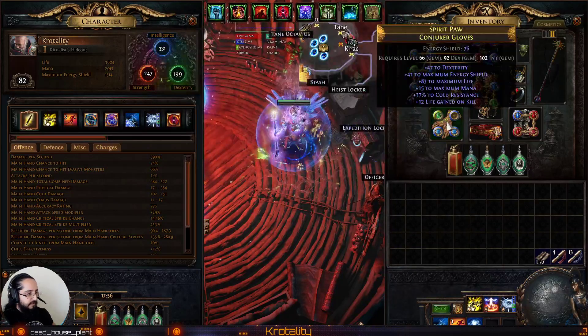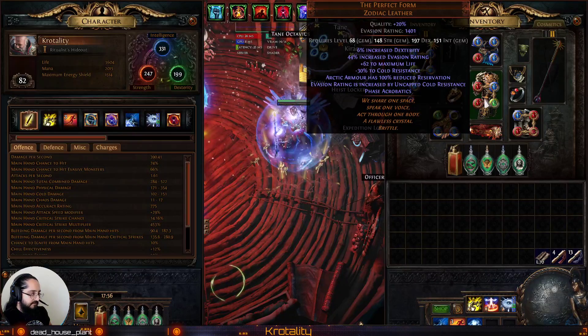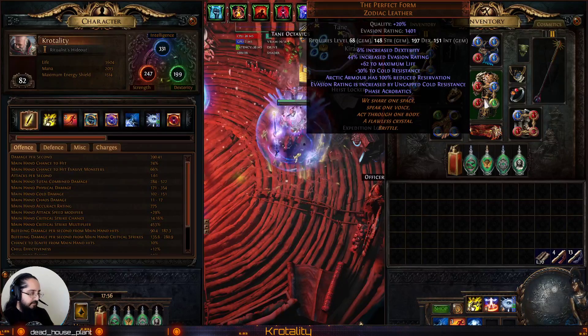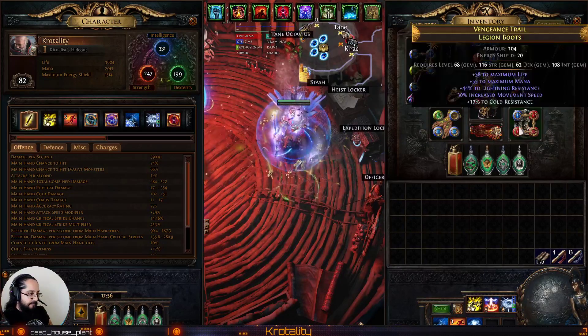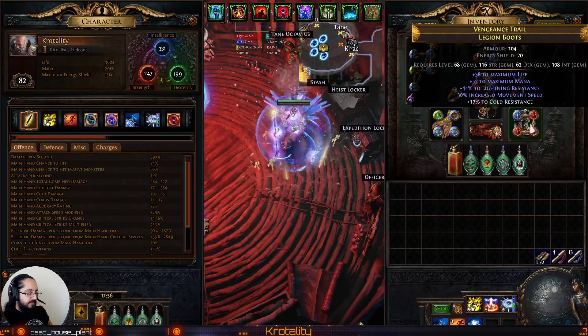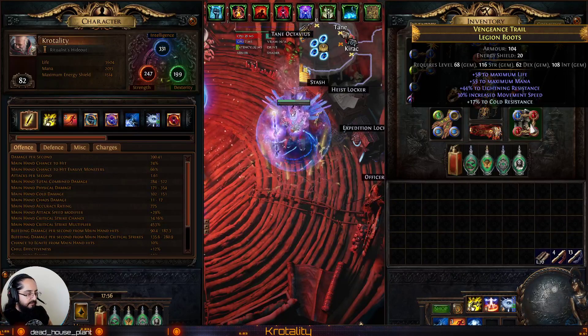We upgraded our Gloves because we needed a lot of Dexterity to get Perfect Form, and we're not at a great place in the tree to get a lot of Dexterity. We also had to upgrade the Boots to account for the Resistance changes, which is nice. Now we have more Life and Mana on the Boots.